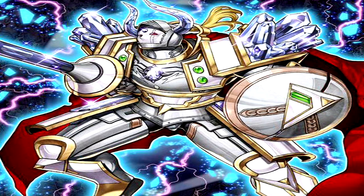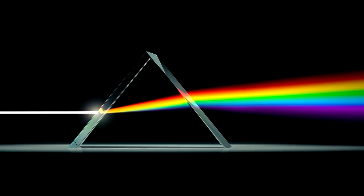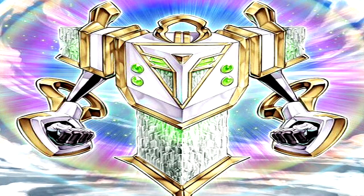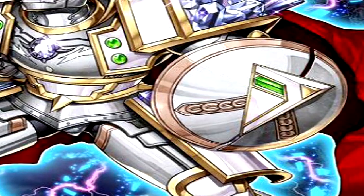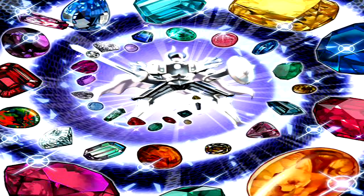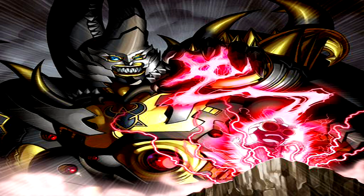Next up, Gem Knight Prismora. This card is named after a prism, which makes it the first Gem Knight that is not named after a gemstone. This card also appears to have been fusion summoned using Gem Knight Crystal and Vylon Prism. Also, the head of Vylon Prism appears in the center of the shield Gem Knight Prismora wields. This card's fusion might be an implication that the Gem Knight Archetype and the Vylon Archetype have joined forces to fight their common enemy, the Steel Swarm Archetype.